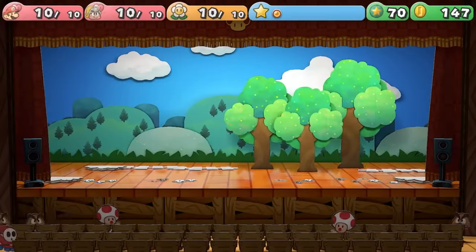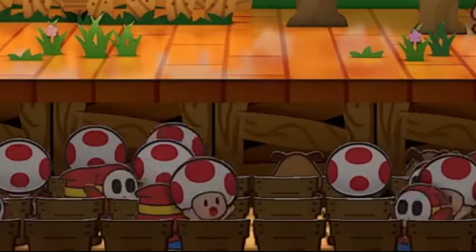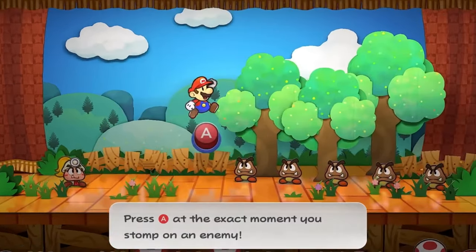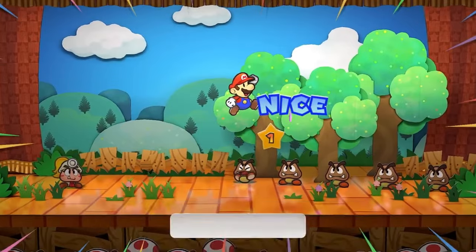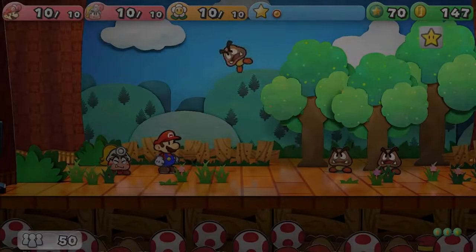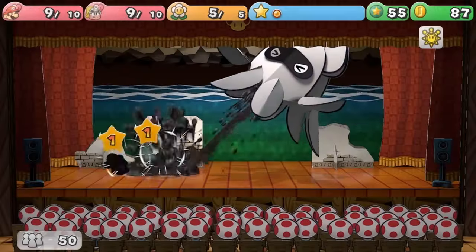Now for the battle system. The transition is a lot more dramatic than the original, where the scenery just popped up out of nowhere. We can see the crowd rushing in too, instead of just being there waiting for us. The UI at the top is a lot more clean, now only in one row at the top, and the button to swap between yourself and your partner is now green. When Mario selects Jump, the A button appears much closer to Mario. Aside from obvious UI and button changes to match the Switch, that's pretty much it for the battle system.